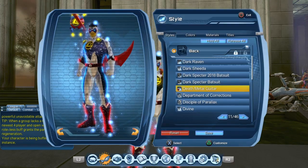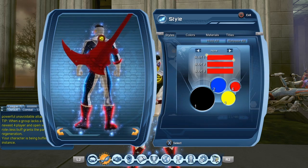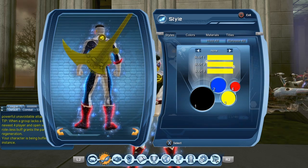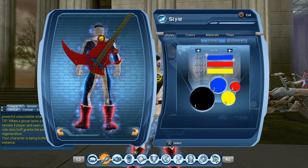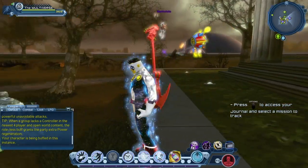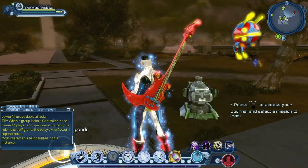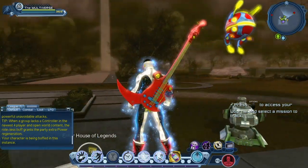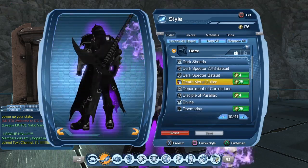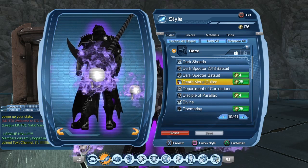Let us equip the guitar — it supports an emblem, and you can see our legion emblem right here. Let's see if we can tweak the colors a little bit. It does support three colors. This is the regular version of the style; once we upgrade the guitar to max rank, we should get an enhanced version of that same guitar. Once you get the guitar on one of your characters, you will be able to unlock the guitar for every single character in your account, but it will cost you 35 replay badges each time.